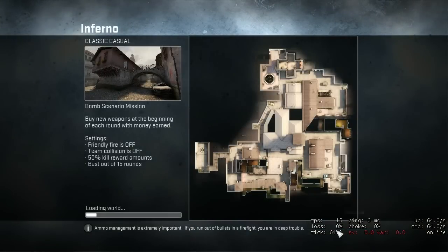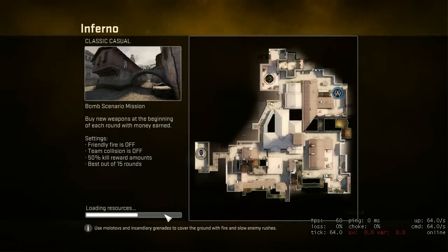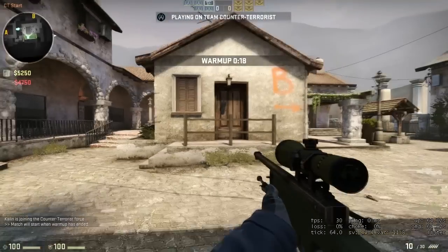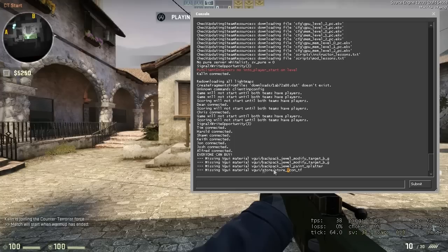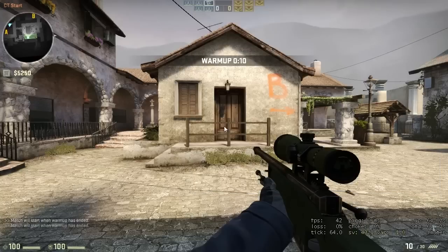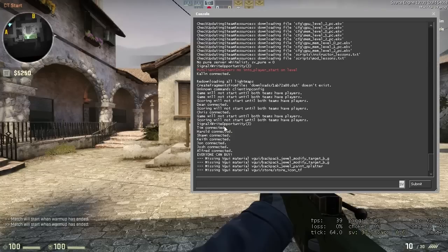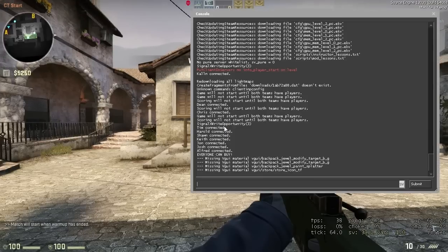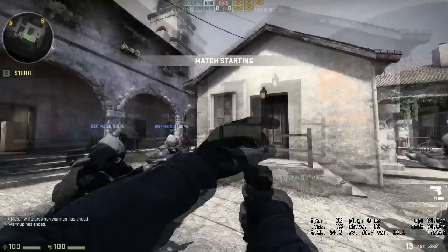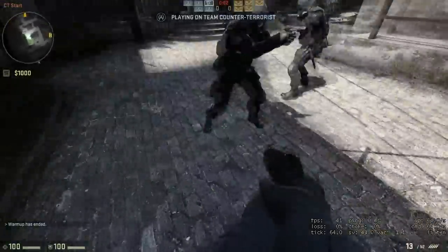We're joining this game. So here we can open a console — just press the key that you set — and then it will open and you can type things here. Yeah, it works like that. Now I'll go show it with Garry's Mod, so see you there.